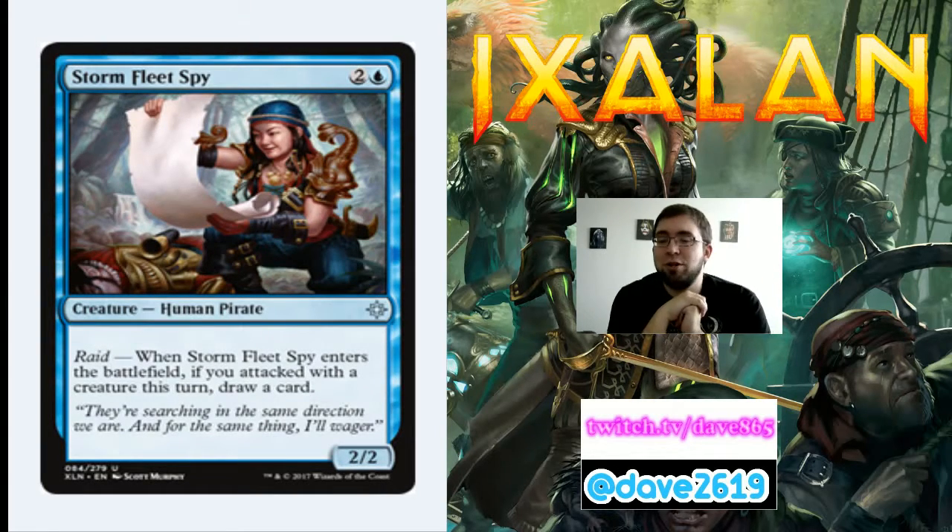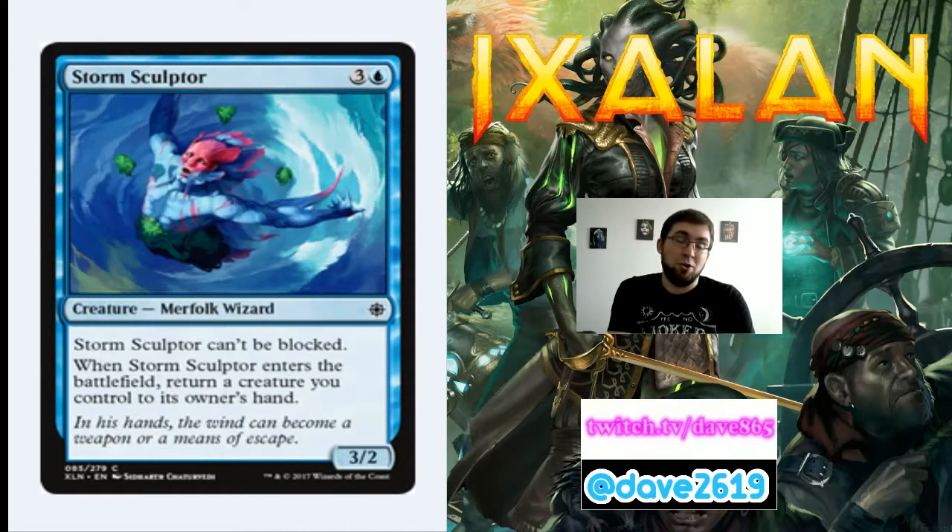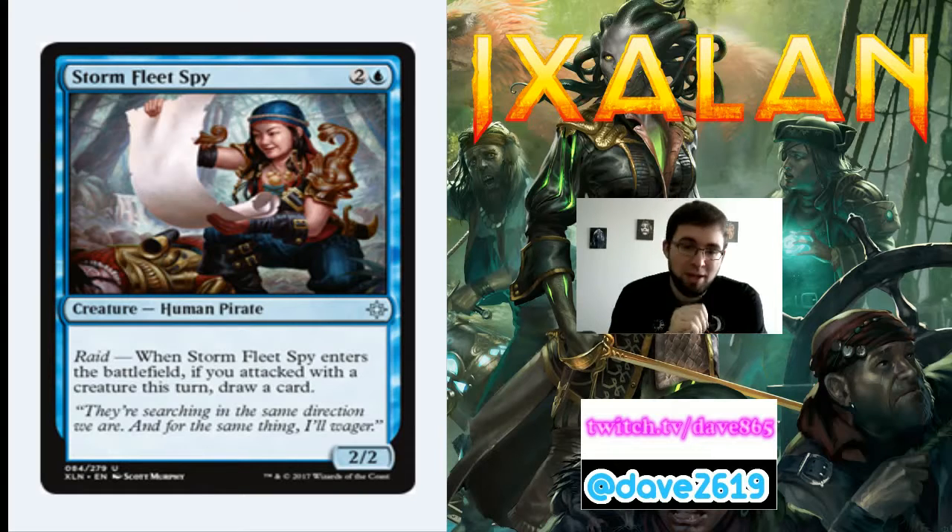Stormfleet Spy is 2 generic and a blue for an uncommon 2/2 human pirate with a raid trigger — when it enters the battlefield, if you attacked with a creature this turn, draw a card. Three mana for a 2/2 and a card draw is alright. This would be one of my later includes. In a more control-y blue deck, you attack with a small creature then play this 2/2 and draw a card, then play something else because it's turn 7 or 8. Stormfleet Spy in that controlly blue deck is something you want.